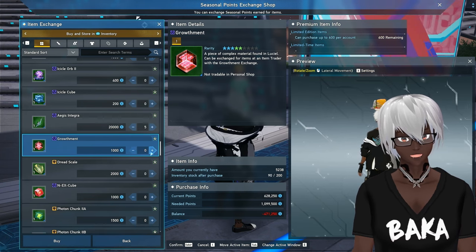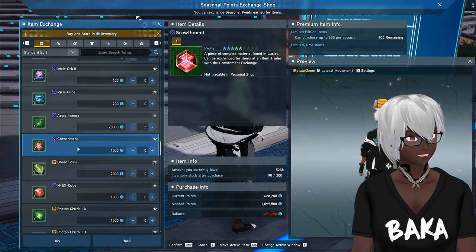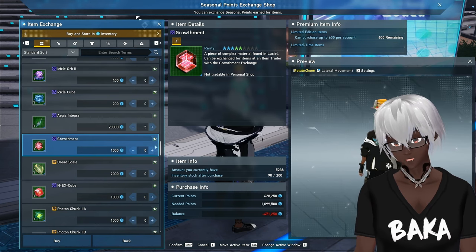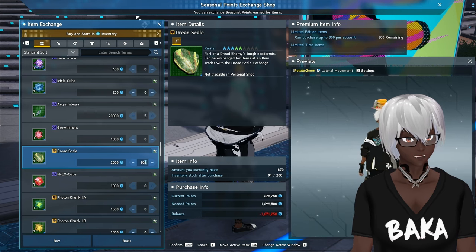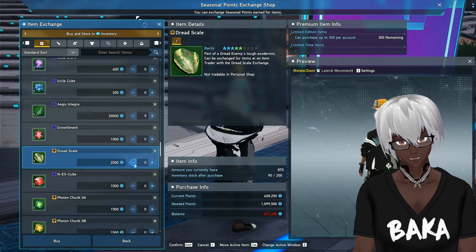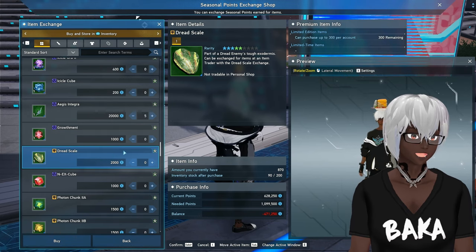You can skip growthments because realistically you get so many of them. I have about 5,000 growthments right now — you really don't need them. If you're still working on your LC augments, maybe grab some here, but I don't feel like it's very worth it. Dread scales are a little expensive here; you're putting yourself in for another 600k points. You can pretty effectively skip over dread scales — if you need something from the dread scale exchange shop, it's not a high-priority item, at least not to me personally.